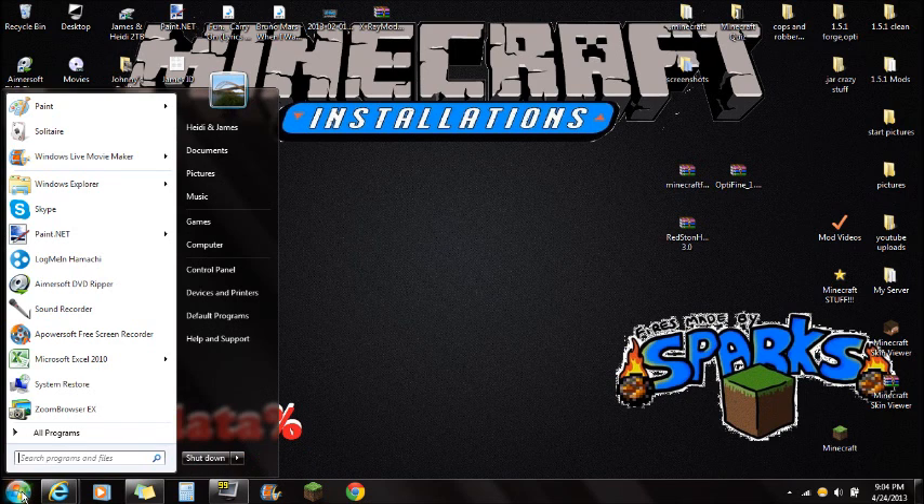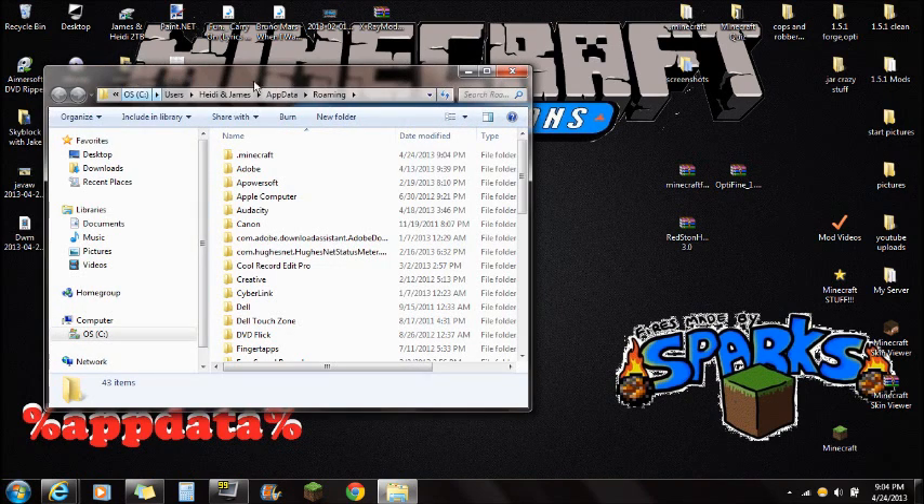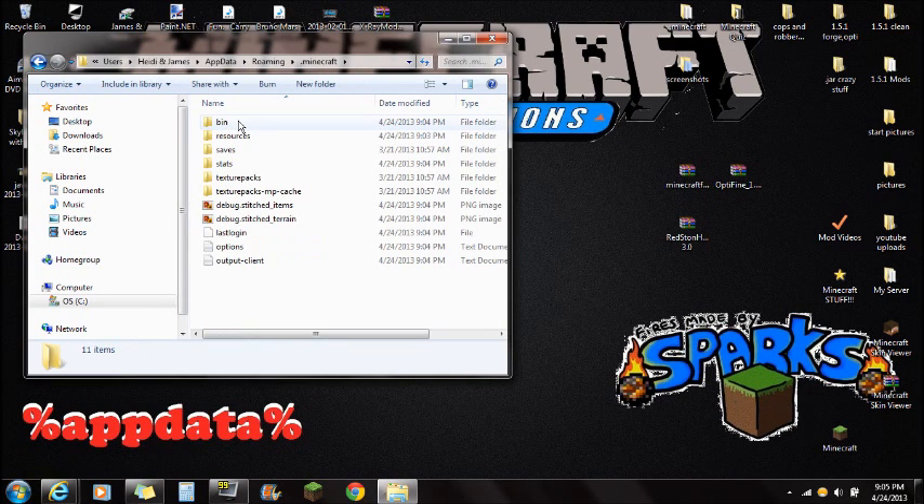You're going to want to click on Start and type in %appdata%. Then you're going to see this Roaming folder at the very top. Click the Roaming folder and you're going to see the .minecraft folder right here. Open that Minecraft folder and this is where you see the bin, resources, and saves folders.